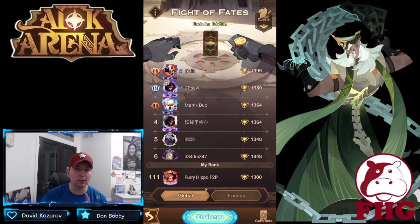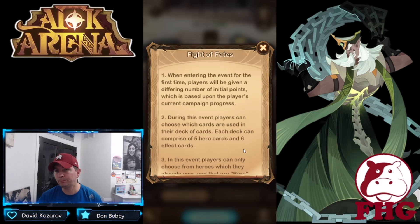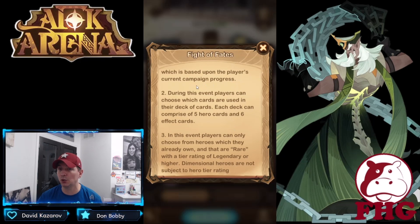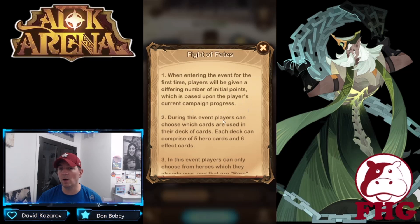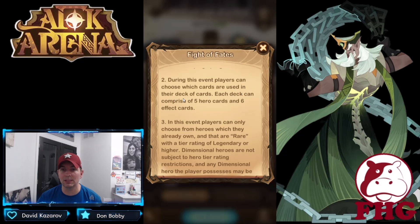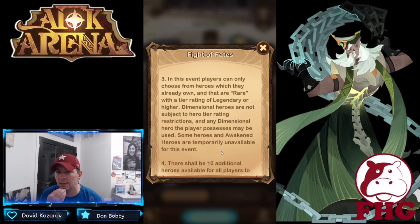Let's go through one of the actual battles. In Fight of Fates, you're given a differing number of initial points based on your current campaign progress — the higher you are, the more points you start with. During the event, players choose a deck comprising five heroes and six effect cards, which we just saw. Players can only choose from heroes they already own that are rare with a tier rating of legendary or higher.